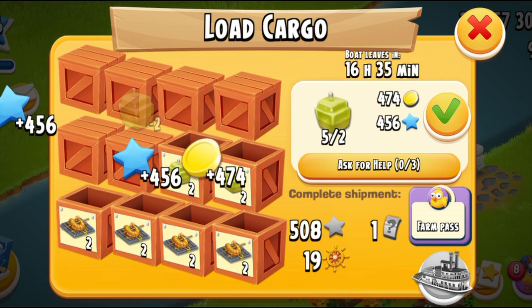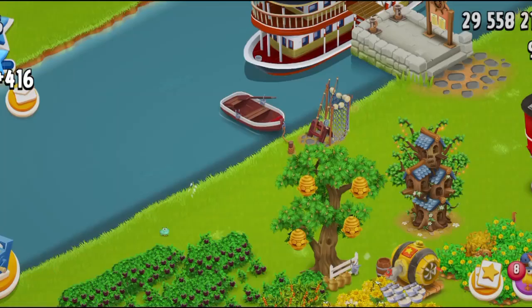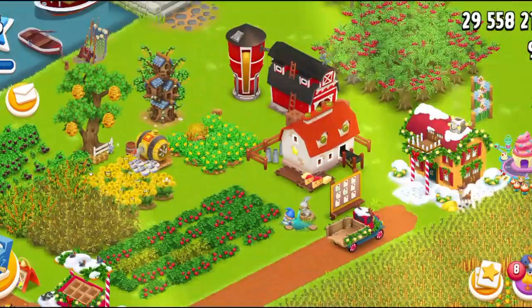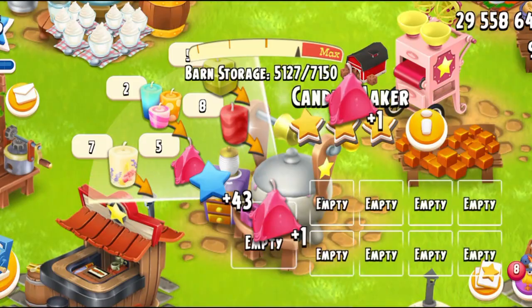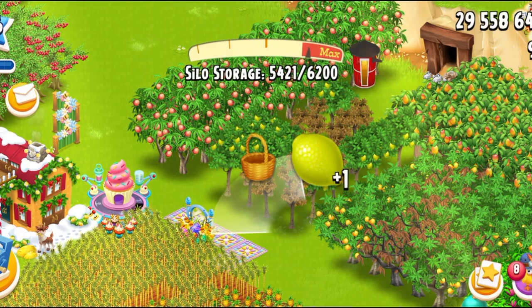I'm just going to start filling some crates — let's do all this. I'm going to do some candles; this is the lobster crate. I want to see if I have some more lemon candles — let me check my machine. I don't have any beeswax. Let's collect some beeswax, and we're also going to need some lemons.